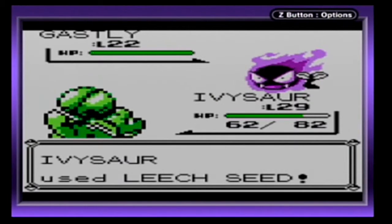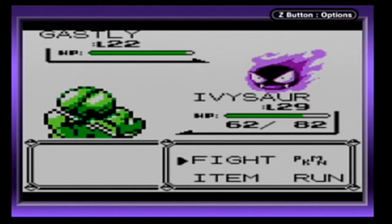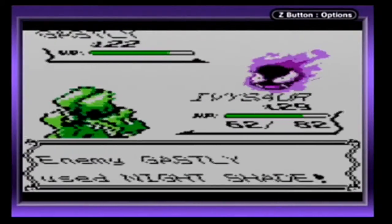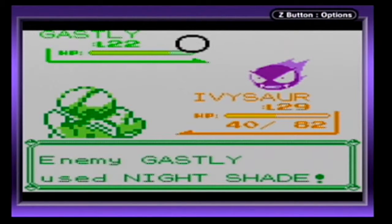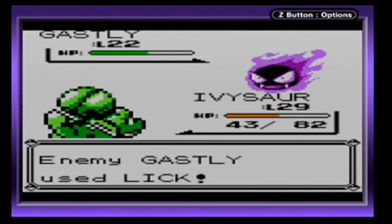If Ivysaur levels up after this Gastly, I'll switch him out — most definitely. The good thing is there are only three Channelers on this floor, and there will be a little surprise waiting for us. Once again, I wish I had a better move for Ivysaur, because Vine Whip really isn't doing that much.